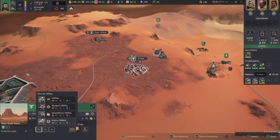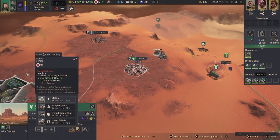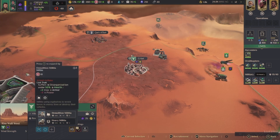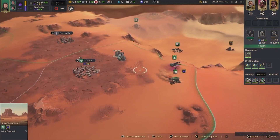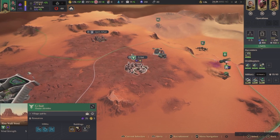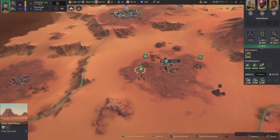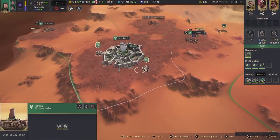Let's build one of these guys — let's make them cheap. We'll do militia, ranged, and another one of those. Let's buy this once that's finished — we can get the bonus. We have enough to go attack, so we should go do that.